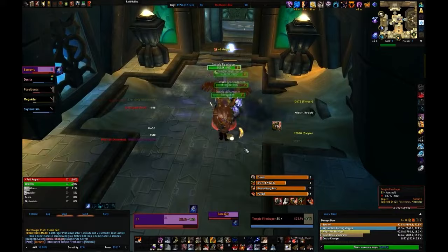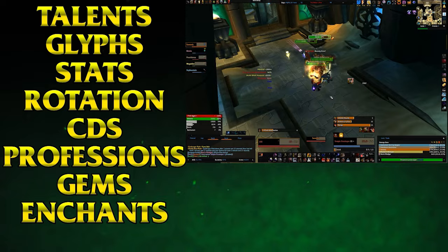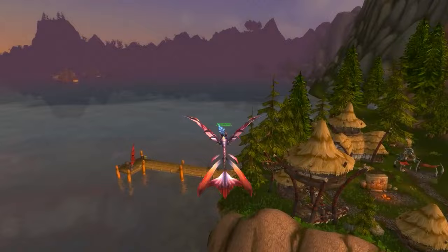We are gonna cover talents, glyphs, stats, rotations, cooldowns, professions, gems, and enchants — everything you need to become the most powerful bear possible. This is your talent setup. You may want to change this build — never. It will always be the best build in every situation. I know my fellow druid players, so don't worry, I'm gonna do all the thinking for you.